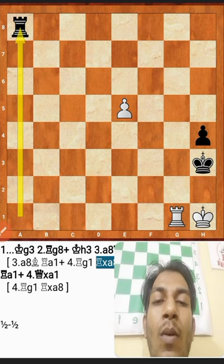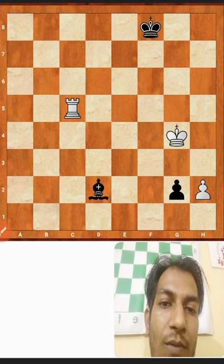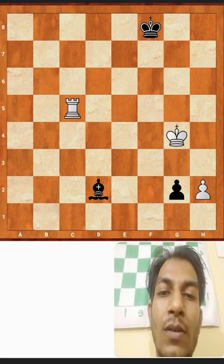So the next position is in front of you — it's white to play and draw. Find the move and write your answer in the comment box. In the next video we will discuss the solution.